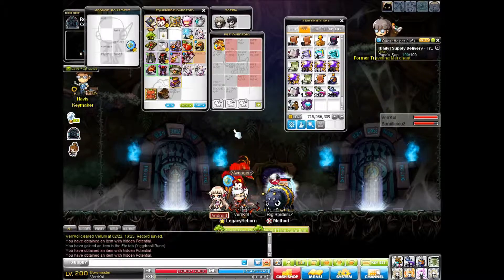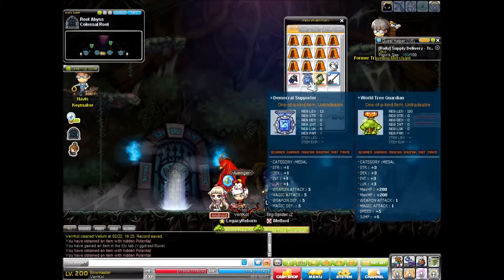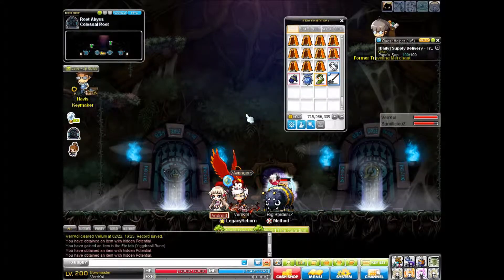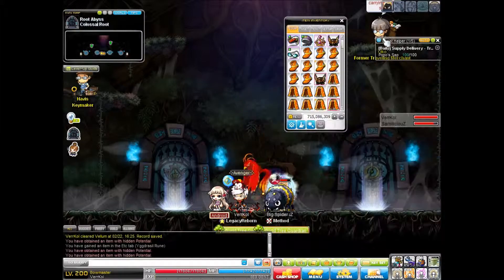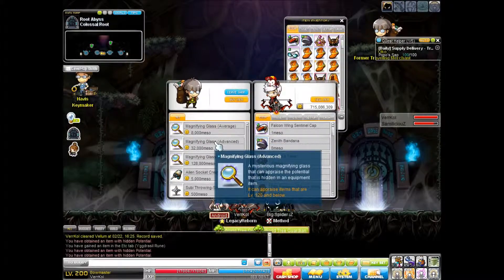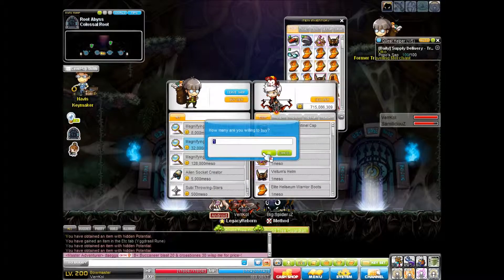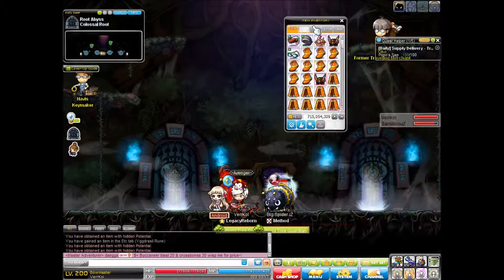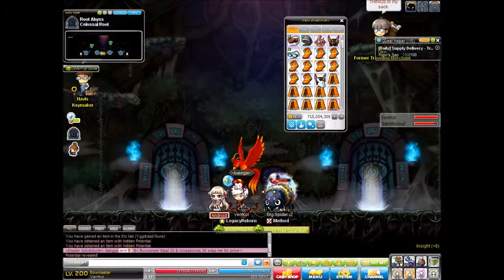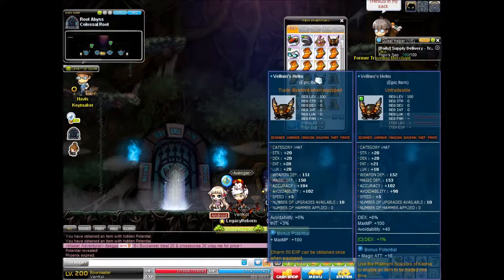The best attribute of all is the 100% chance to upgrade your potential tier when you use it. Unfortunately I didn't get anything good today, but in a few minutes I will show you some stuff I've had previously. Now I'm going to go ahead and reveal the potential on this hat — hopefully I get something good. You can see that it is epic on reveal, and they frequently come with bonus potential, although not always.